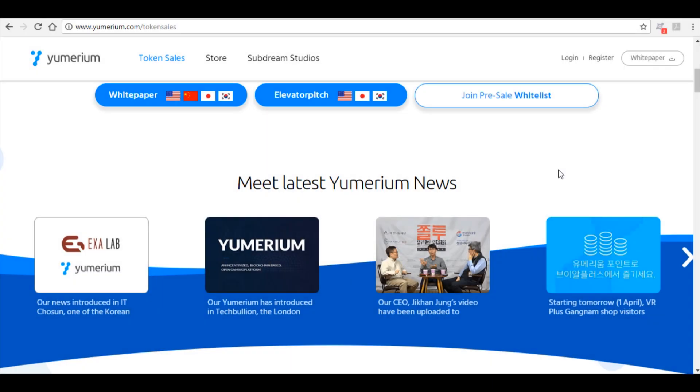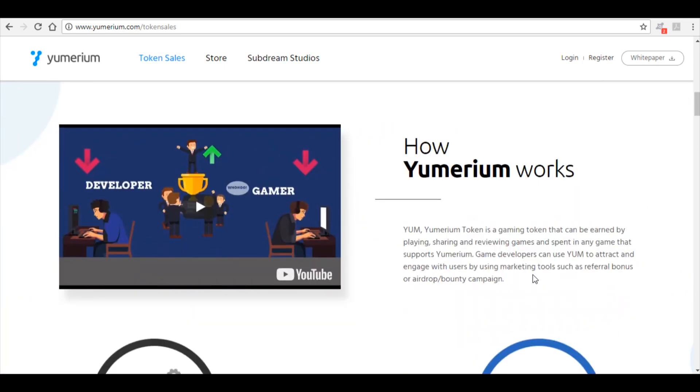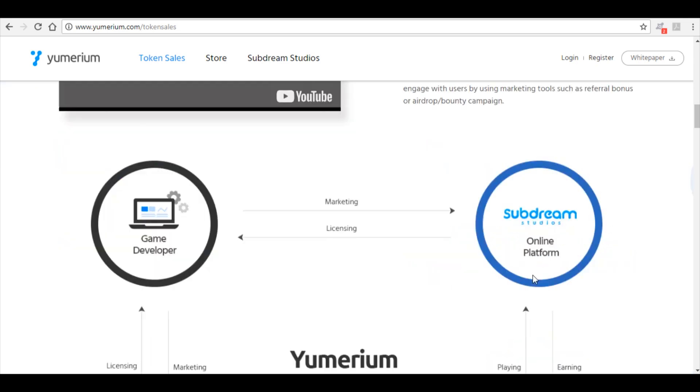So, Yumerium — what is it all about? YUM, which is Yumerium, is a gaming token that can be earned by playing, sharing, and viewing games, and spent in any game that supports Yumerium. Game developers can use YUM to attract and engage with users by using marketing tools such as Referral Bonus or AirDrop Bounty Program.